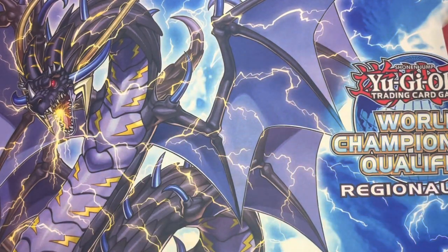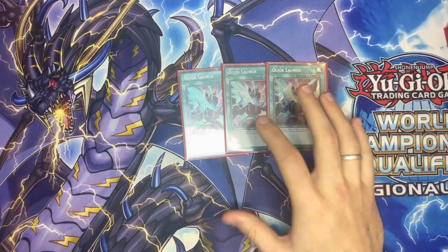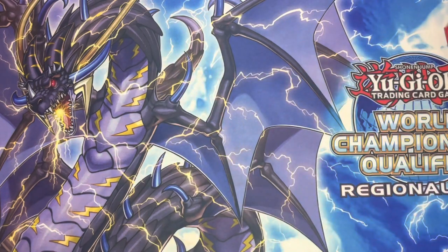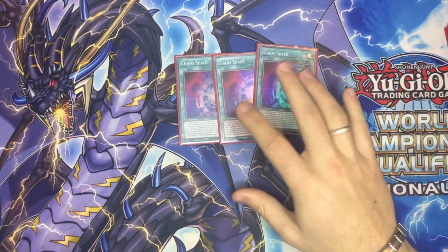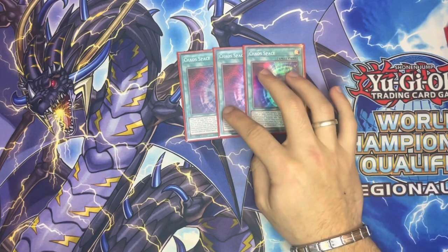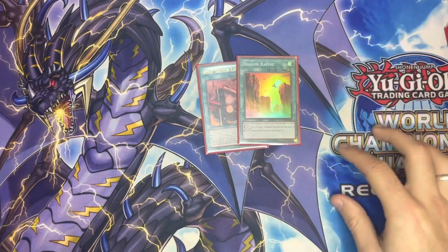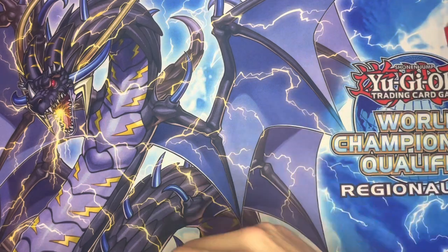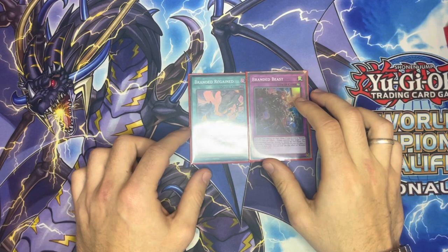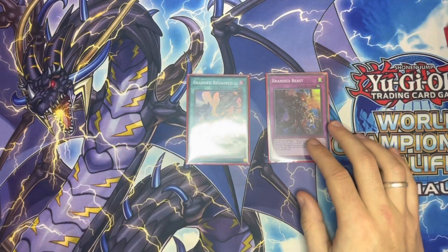Moving on to our spells: pretty much the best in the deck. Triple of Quick Launch - the not-once-per-turn e-telly that gets you Rocket Tracer and gets your engine started. If you have Rocket Tracer, activate Quick Launch, Tracer targets Quick Launch and you get two guys special summoned from the deck. We have draw power: Pair Space Pads draw you cards as well. The one Boot Sector Launch and Dragon Ravine - both searchable field spells, good to play them both at one. Then Branded Regained and Branded Beast: get both onto the field off Sauroneer and Bestial Lubelion - this pops, draws, and special summons your bestials back.